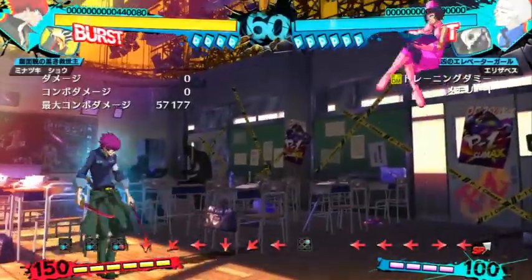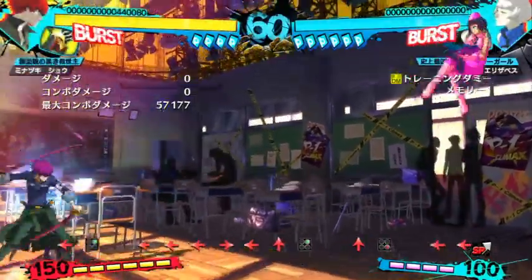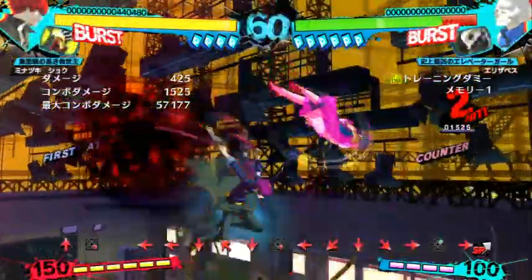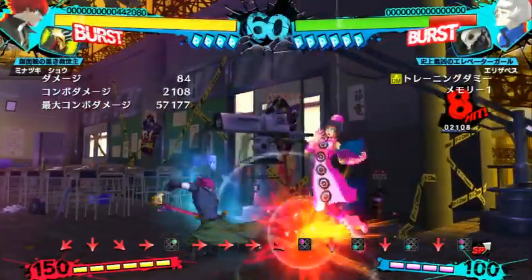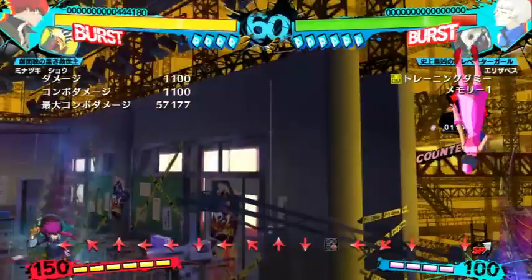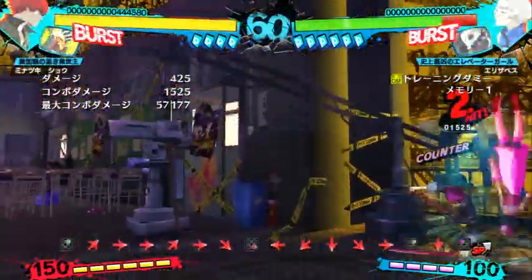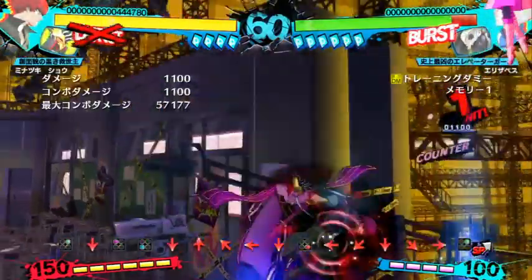Jump C and Jump D — don't worry about those moves. Although Jump 2D is pretty cool — it goes full screen. It's a good way to surprise your opponent, and you can cancel into teleport. If they were jumping when it hits, you can land a combo.